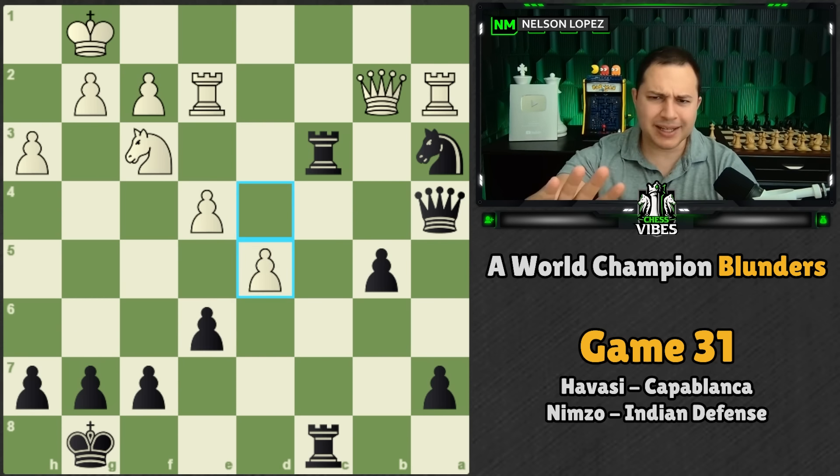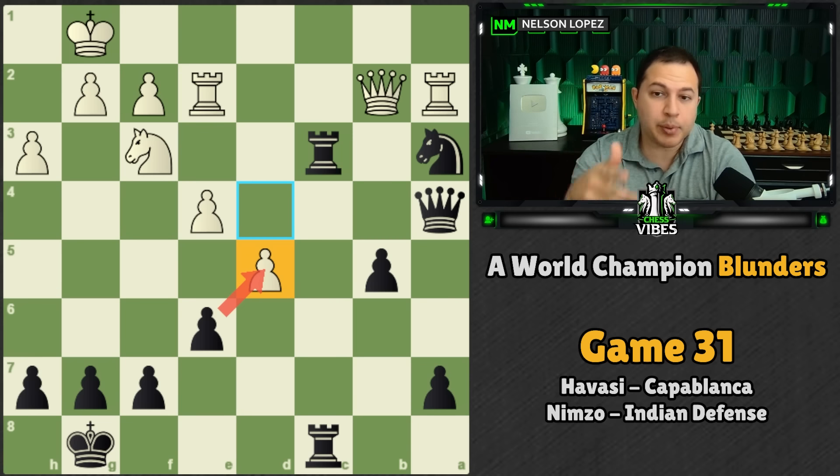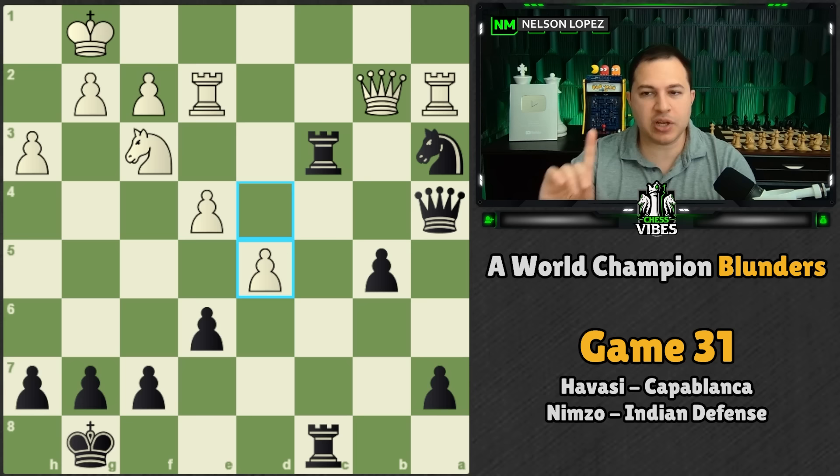That is why Stockfish says trading this pawn on D5 was not the correct approach. Of course, it's easy with Stockfish to see what Capablanca should have played. The author of the book says taking D5 was a great move. Capablanca obviously thought it was a great move too. He ended up winning the game without any problems — his opponent didn't see what he could have done. So practically it was fine, but this is what Stockfish said he needed to play to actually win the game right away.